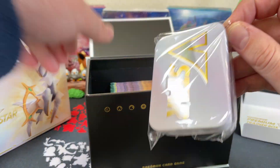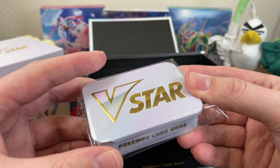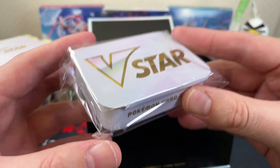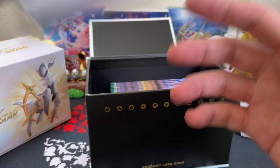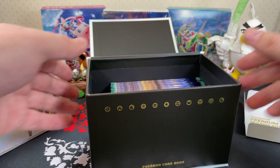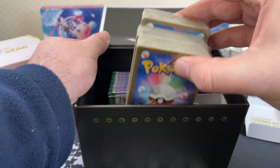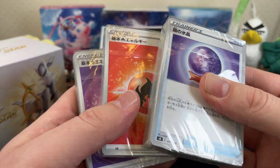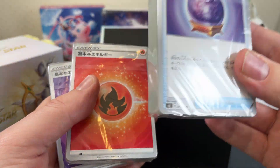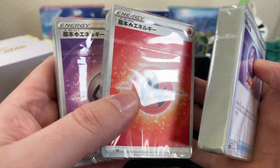What else have we got in here? This must be that damage counter tin that I talked about — yep, that's the tin. So it should have like candy in it or something. I'll put that to the side. In here we have our energy cards and our trainer cards. I'm going to go through the trainer cards — I think it's just our basic energy, special energy, and trainer cards there.